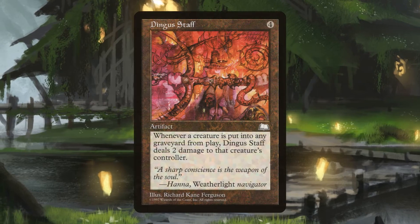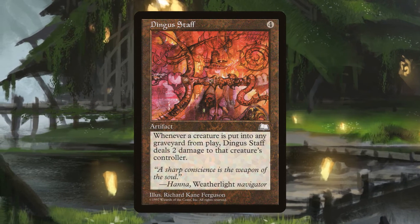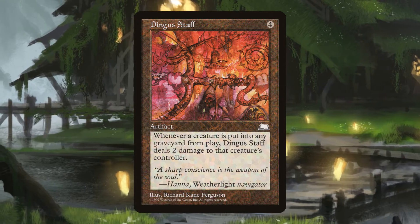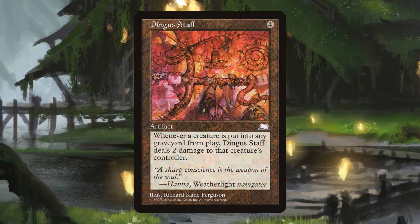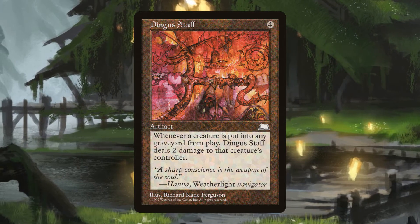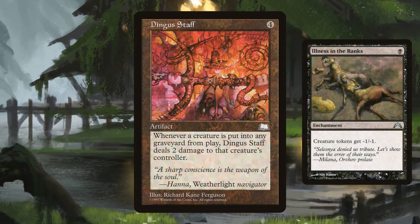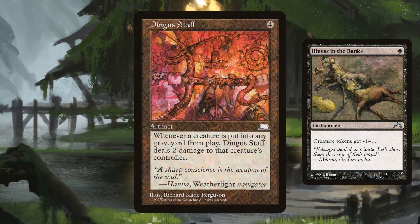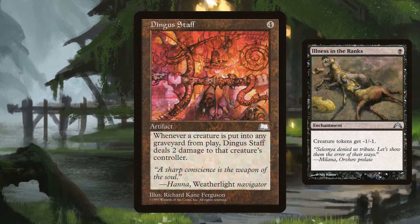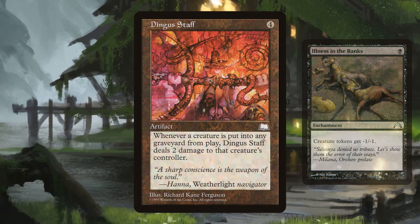Dingus Staff is a four mana artifact that says whenever a creature dies, Dingus Staff deals two damage to that creature's controller. Even when a creature dies as soon as it enters the battlefield — like an inkling token when Illness in the Ranks is in play — that creature's controller still takes two damage. Note this can technically hurt us as well, but we typically won't have very many creatures.